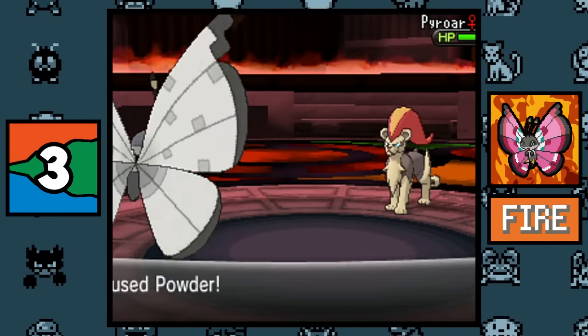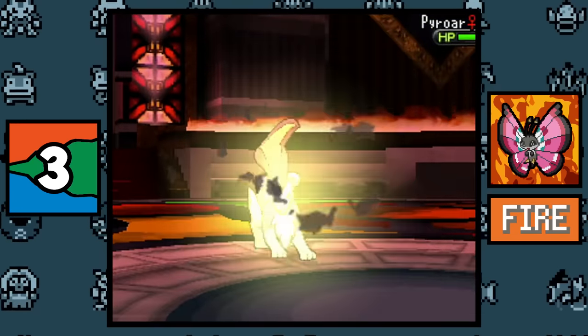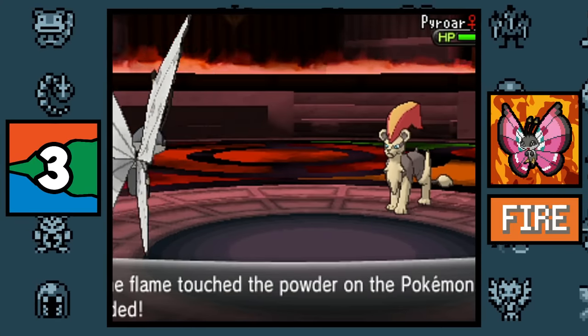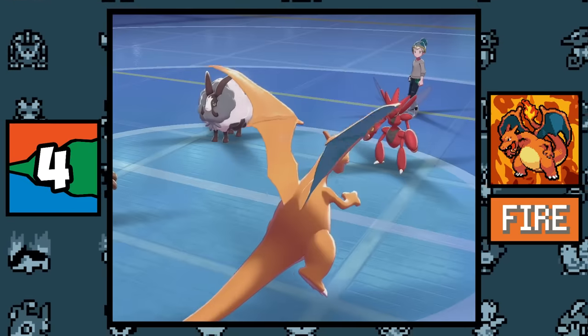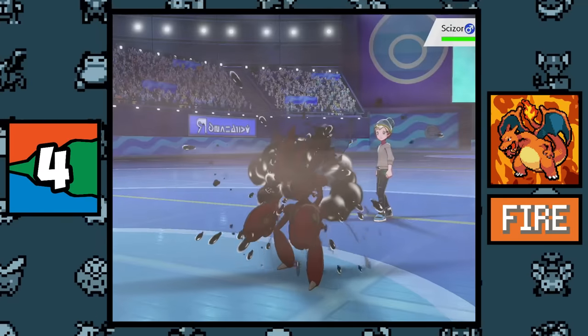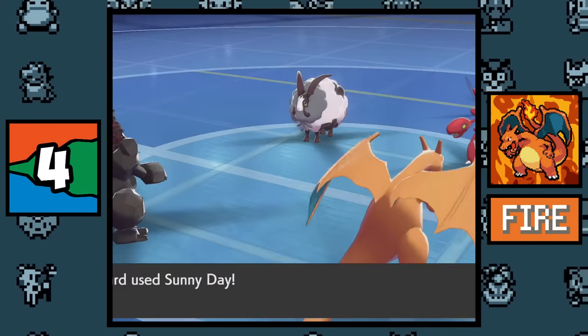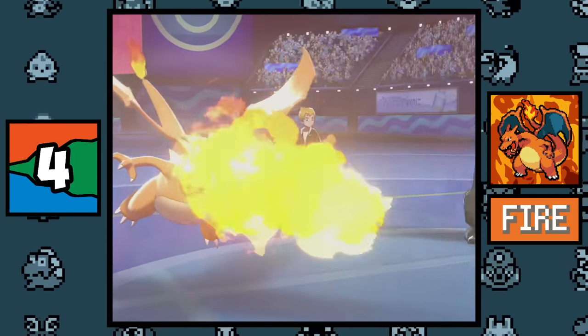The best way to troll an opponent with a Fire type is by using Vivillon, because Vivillon has a signature move, Powder, which is a priority move that causes Fire type Pokémon to hurt themselves when using Fire type moves. The Fire type can yield the highest damage multiplier out of all types — all you have to do is face a Pokémon that is quad weak to Fire with the ability Fluffy, under the effects of Tar Shot and Forest's Curse, and then use a STAB Fire type move.